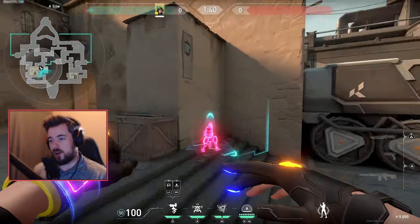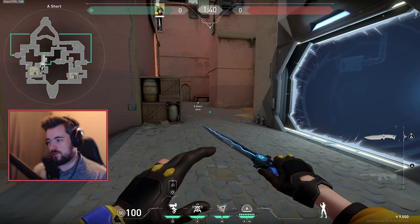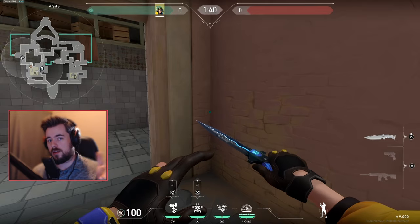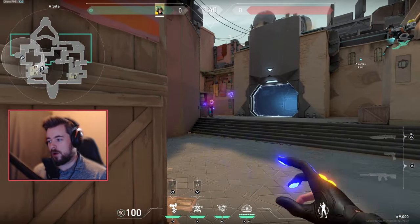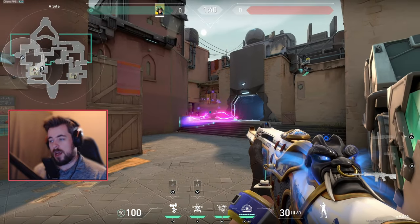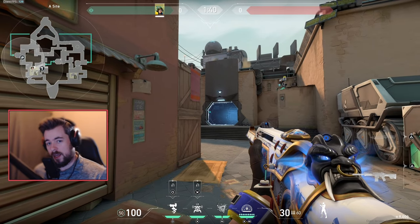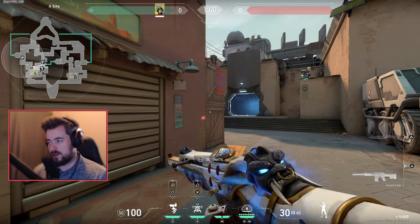On a site, I like to throw my turret up here to give me early information into Shorts. I place my alarm bot somewhere close so I can get information through all of A. When I know they're pushing, my turret will most likely be destroyed. I have a molly right here, and as soon as they destroy it and I hear them pushing, I pop it to delay their push. Then I communicate to my team: they're coming A, rotate.